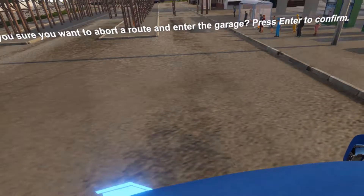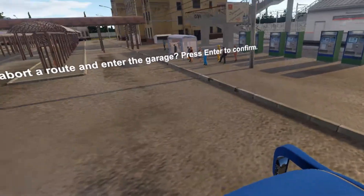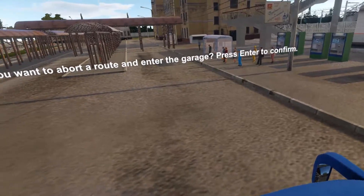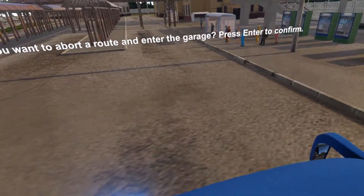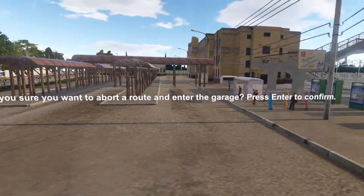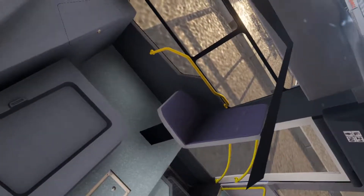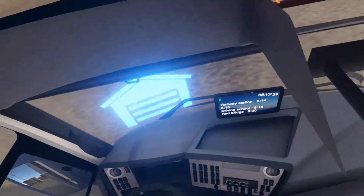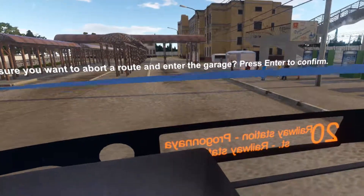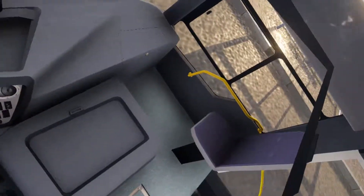Alright, let me just try the different buttons on the bus. I got the clickers working — my signals. Trigger does nothing. A brings me back to the shop. Thumbsticks do nothing — oh wait, maybe thumbsticks don't do nothing. Why does — is that opening the door? I think I just started the bus. And now I might have put it in gear.